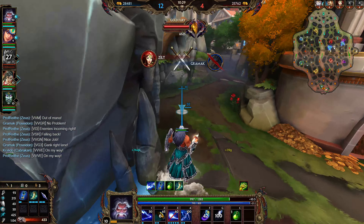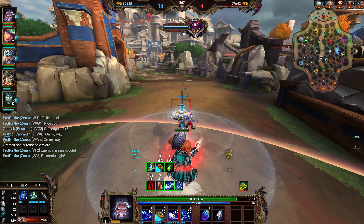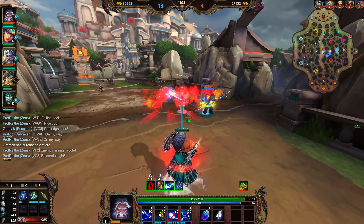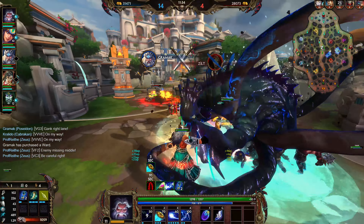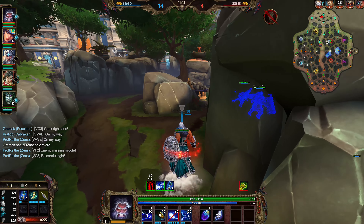Now that Nuwa's dead, I'm going to throw this set down here, detonate that, increase my ult, throw this down here, and then we're going to go ahead and gank right lane. We're just going to grab this here. I'm going to use a Healing Potion there to counter that out. She just did that so she could kill Poseidon, which is fine. Now I'm going to solo my own damage camp. I'm going to detonate this once so I can get rid of these guys a little bit faster.